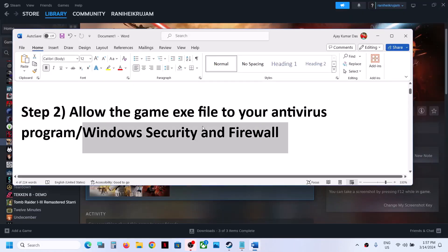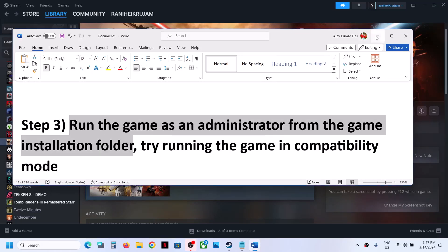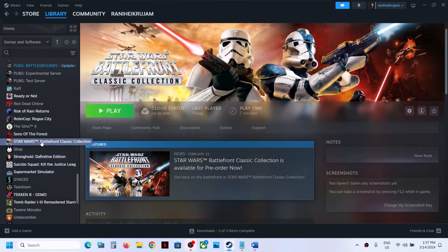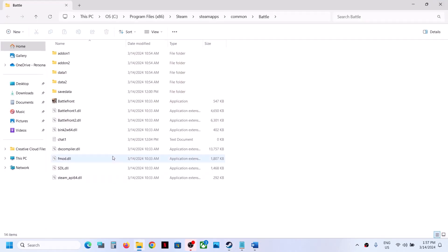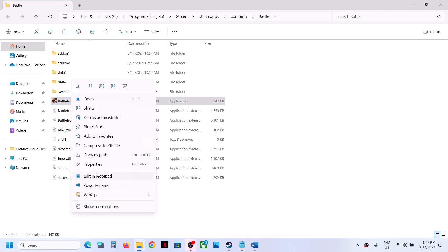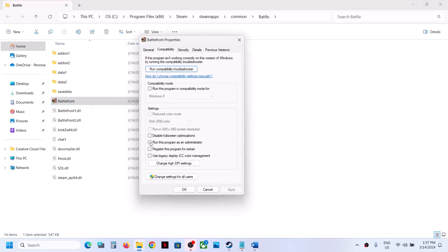The next step is to run the game as an administrator from the game installation folder. Right-click on the game, select Manage, then click on Browse Local Files. It will take you straight to the game installation folder. Now right-click on the game exe file, select Properties, go to the second tab, and put a check on the box which says Run This Program as an Administrator. Click Apply, then OK.